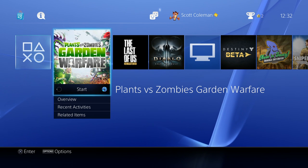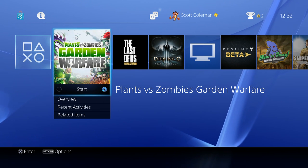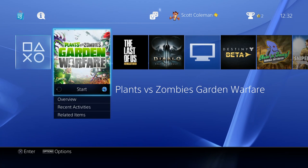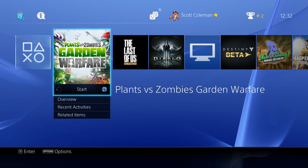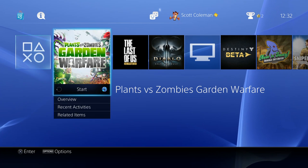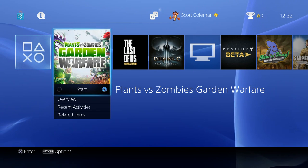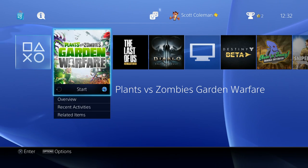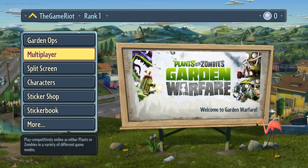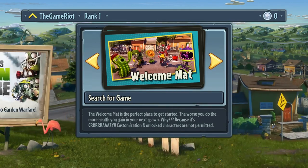Hello and welcome to Plants vs Zombies Garden Warfare, now on the PS4. It used to be a timed exclusive on the Xbox 360 and Xbox One, and it's now come to the PC and the PS4 - the last console. This time it's in full HD, not 900p like the Xbox One, and it runs at a smooth 60 frames per second. Let's jump straight into some multiplayer.